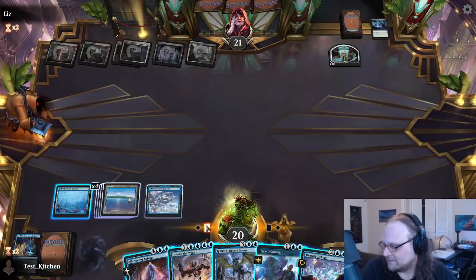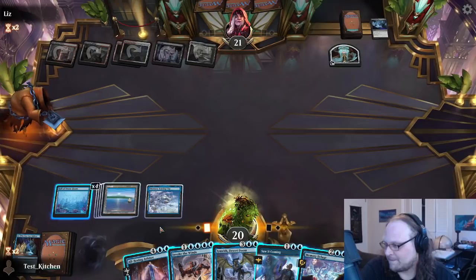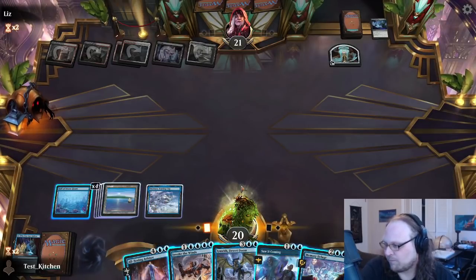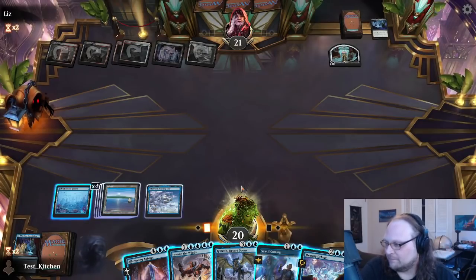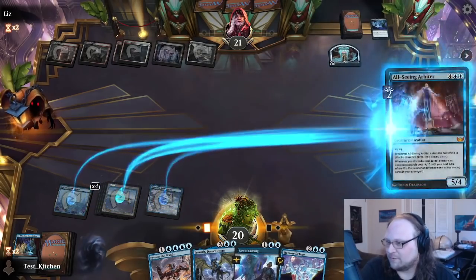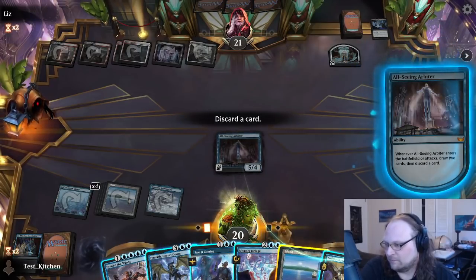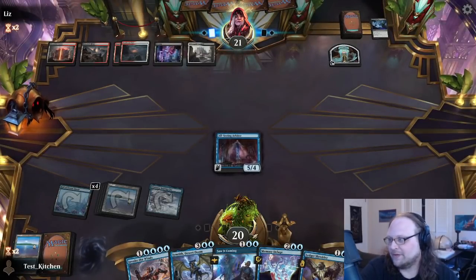You see how that worked? I am a smart person on occasion. So I think we play All-Seeing Arbiter here, discard the Memory Deluge. We could also Emrith, which is a fine play. I could also hold up Memory Deluge and Saw It Coming, but I want to get Arbiter on the table and take it for a spin. Our opponent is probably one of these 20-removal-spell decks.